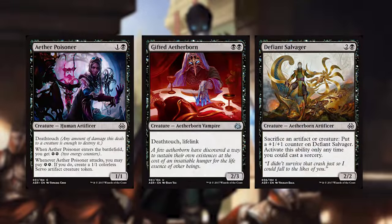The next color is black and we're gonna start off with Aether Poisoner, Gifted Aetherborn, and Defiant Salvager. Aether Poisoner is just annoying because of deathtouch — if you ever sit across a deathtouch creature, you're gonna find that annoying — and it gives you some energy at the same time. Gifted Aetherborn is a very efficient creature for its mana cost. Defiant Salvager's sacrifice ability is gonna be great with implements: you sacrifice stuff to it, then you draw cards — that's gonna be great.